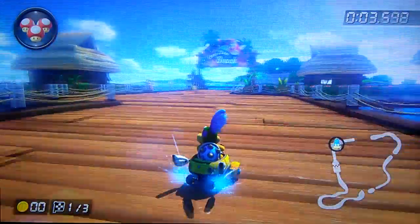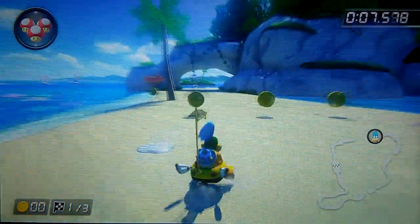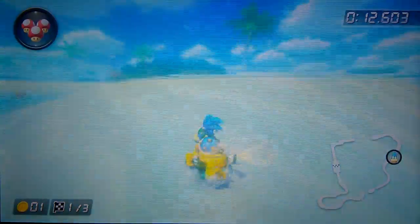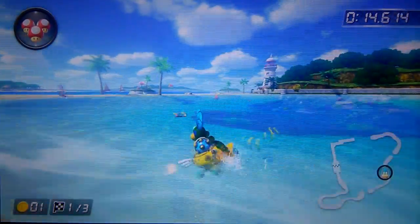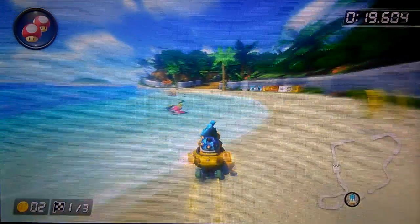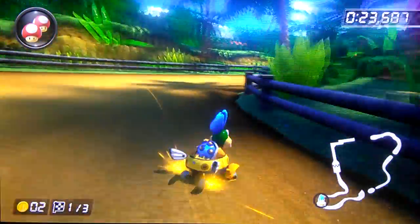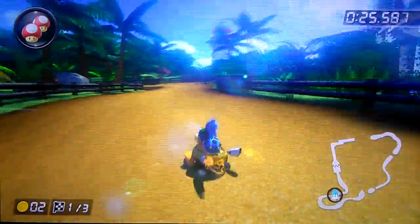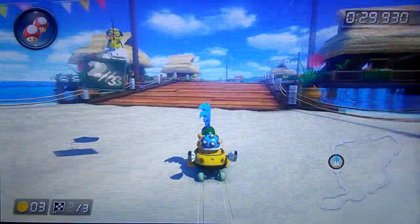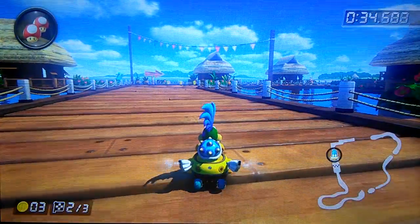Now on Cheep Cheep Beach, you can get a purple mini turbo on this turn right here after the glider. Just hold it all the way to the end like this — and there you go. And you can get a purple mini turbo on this final turn coming up here. It's that drift right there — hold it up to there. Very simple. And that's Cheep Cheep Beach. I love how these retro tracks are so short — they're just done in 30 seconds.